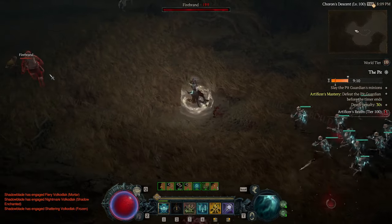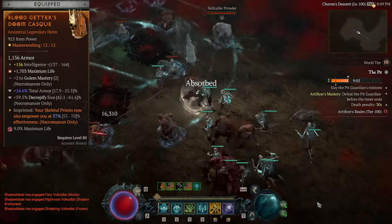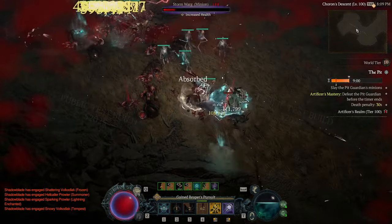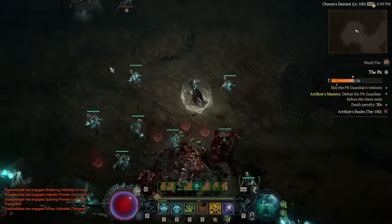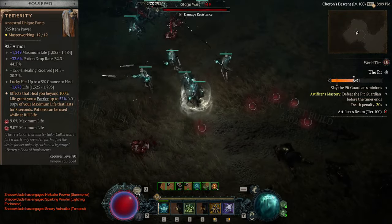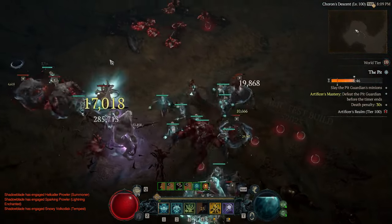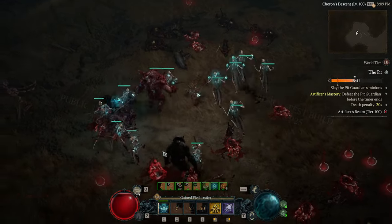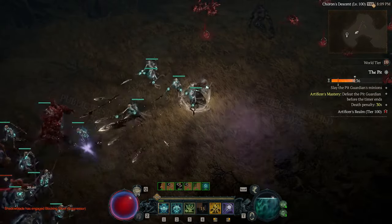The healing is done by having the Blood Getter's aspect, which means the skeleton priest that is summoned also empowers you at 70% effectiveness, giving you the damage and healing buff from the skeleton priest. We pair this with the unique pants Temerity, which means effects that heal you beyond 100% life now grant a barrier up to 80% of your maximum life lasting 8 seconds. This helps a lot with survivability — whenever we raise the skeleton priest and it heals us above max health, we'll be getting a barrier to keep us up most of the time.